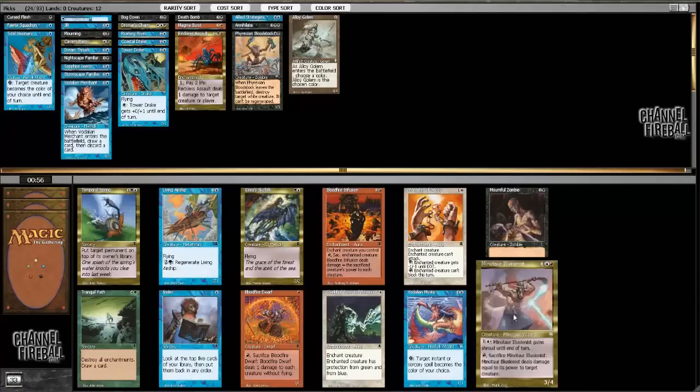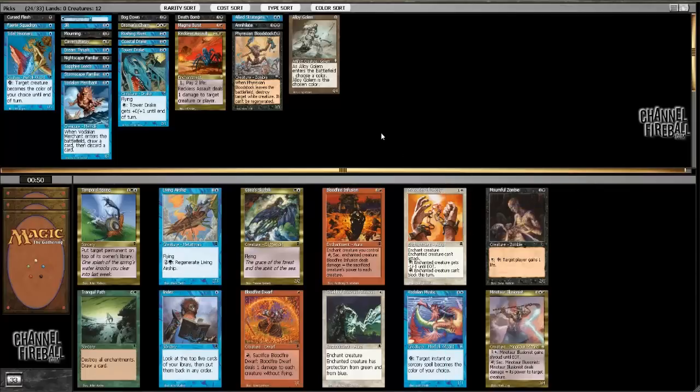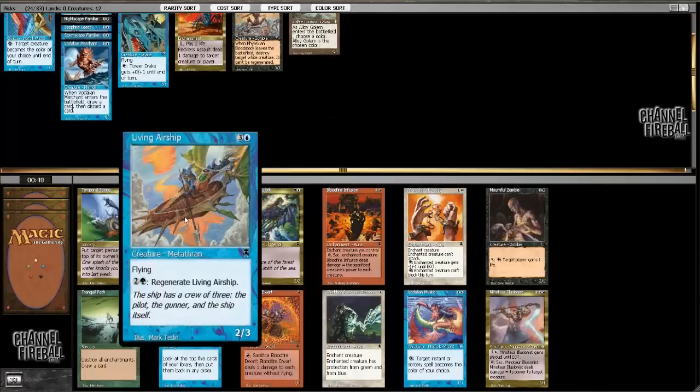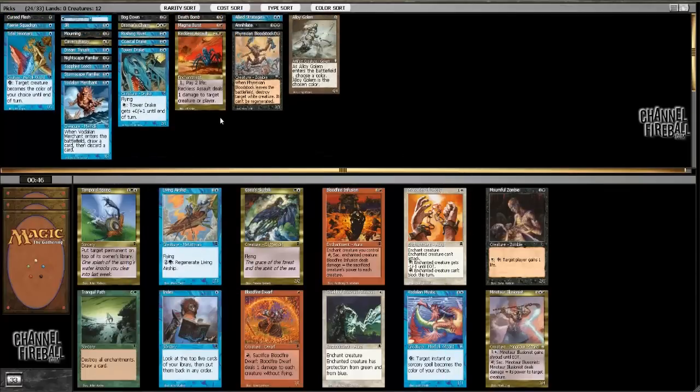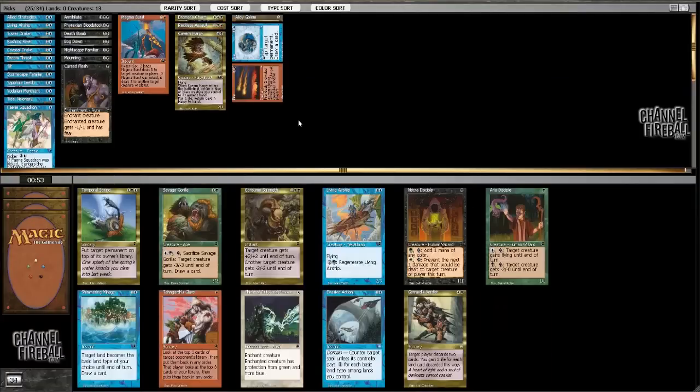Next up there's a Minotaur Illusionist — another very good card, it's five mana 3/4 with shroud and can shoot things but must sacrifice itself. There's also a Living Airship which is four mana 2/3 flyer, actually pretty good by itself. Going to color sort here — I still have only the two red cards: Fire Ice and Jilt, both asking for red mana. Maybe I just take Living Airship so my mana's better. Yeah, that actually seems reasonable — the less I stress my mana the better.